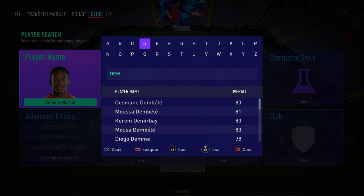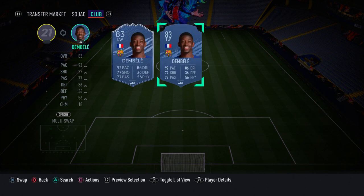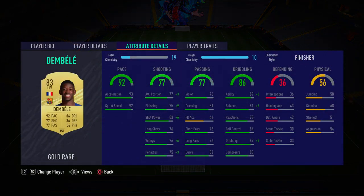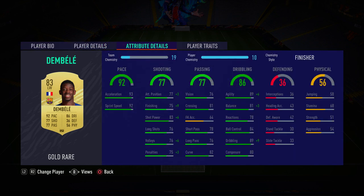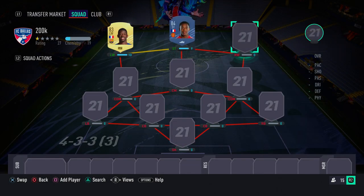On the left wing we have Ousmane Dembele — one of my favourite players in the game. Five-star skill moves, five-star weak foot, super agile, great pace, and amazing finishing. He's just got all the attributes and is one of the best cards in FIFA 21. He's been in my club for a very long time, and in-game you can really feel how much of a meta card he really is.